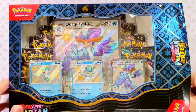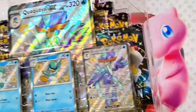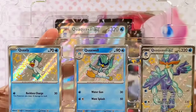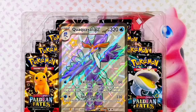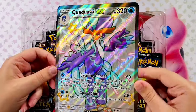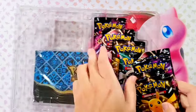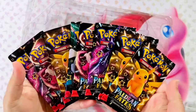Really enjoyed doing that last Premium Collection, that Meow Skirade. If you didn't see that episode, definitely go take a look at that one. These Premium Collections have some pretty sweet stuff. So these three promo cards — the Quaxly, the Quaxwell, and the Quaquavall EX — all come in this set, as well as the Quaquavall EX Jumbo Card. Really enjoyed doing the jumbo cards with you guys. Really like the fact that this comes with eight Paldean Fates Booster Packs. It reminds me of an Elite Trainer Box — you get nine in the Trainer Box, but eight is still pretty good, especially with those promos.